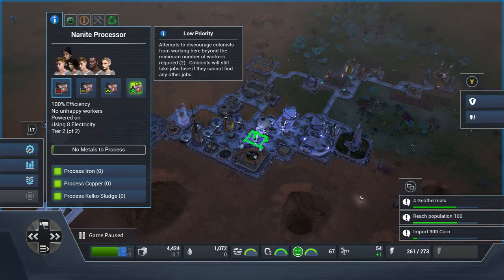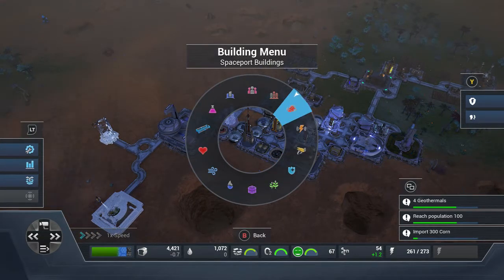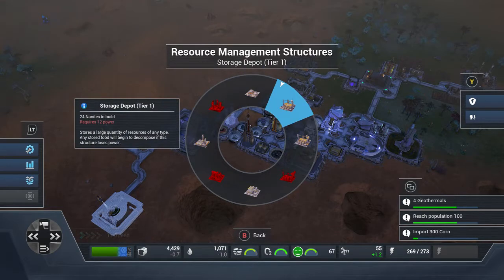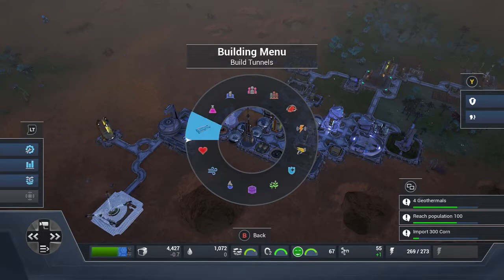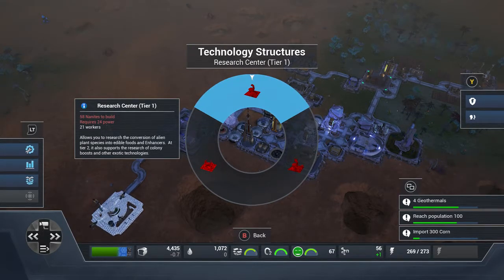You will have to research kelco sludge in the research laboratory, and then you'll need to go to your chemical lab. You'll need a chemical plant there, and that will basically produce it. But before you can do that, you'll need to build a research center.